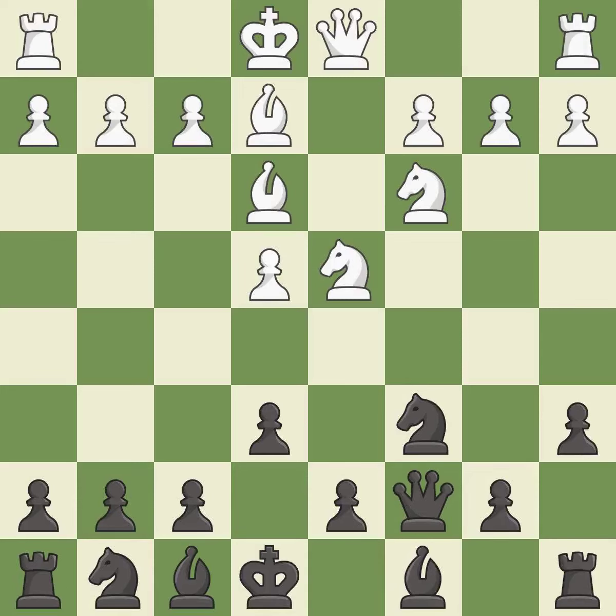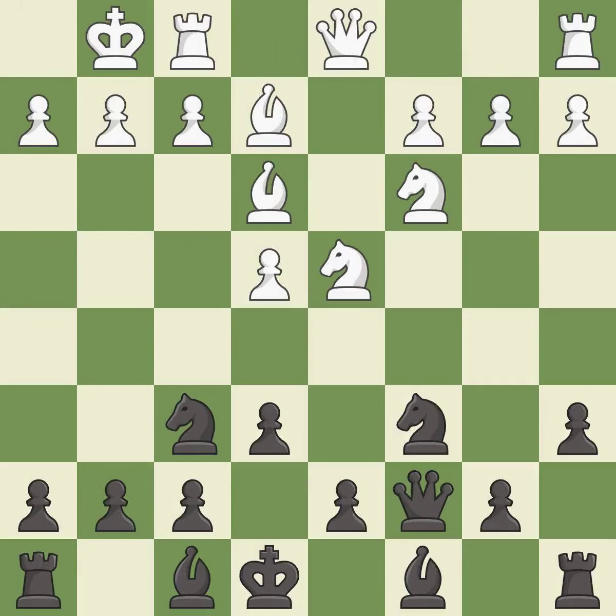Be2 develops the bishop toward the center and prepares castling. Nf6 develops the knight toward the center, controls the d5 square, and attacks the e4 pawn. Castling gets the king out of the center and activates the rook.